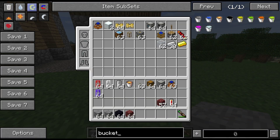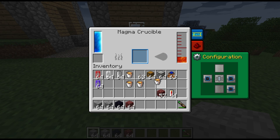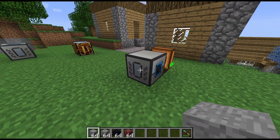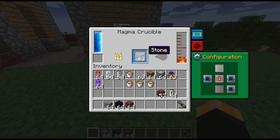Let's grab an empty bucket and show you that again - a couple of times just so you can see. We take out a whole bucket of lava each time. As I said before, you can also pump it out using waterproof pipes and so on.